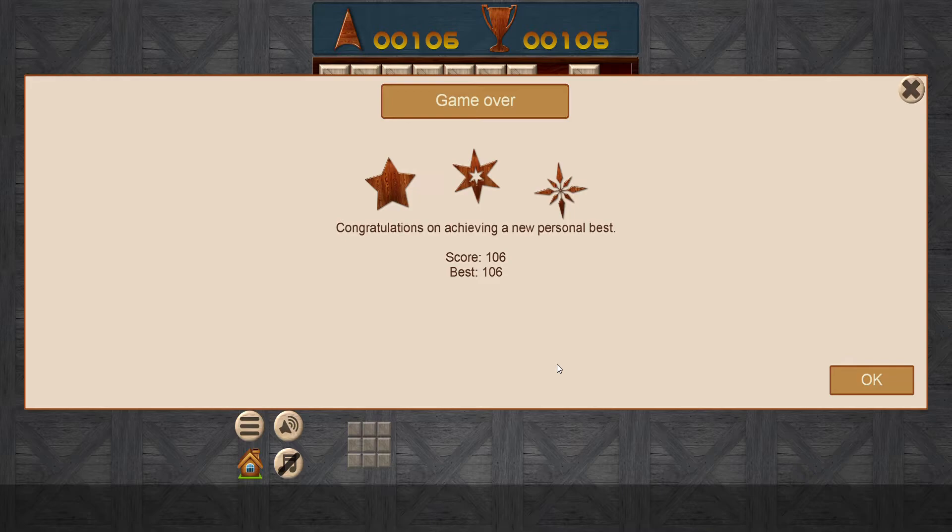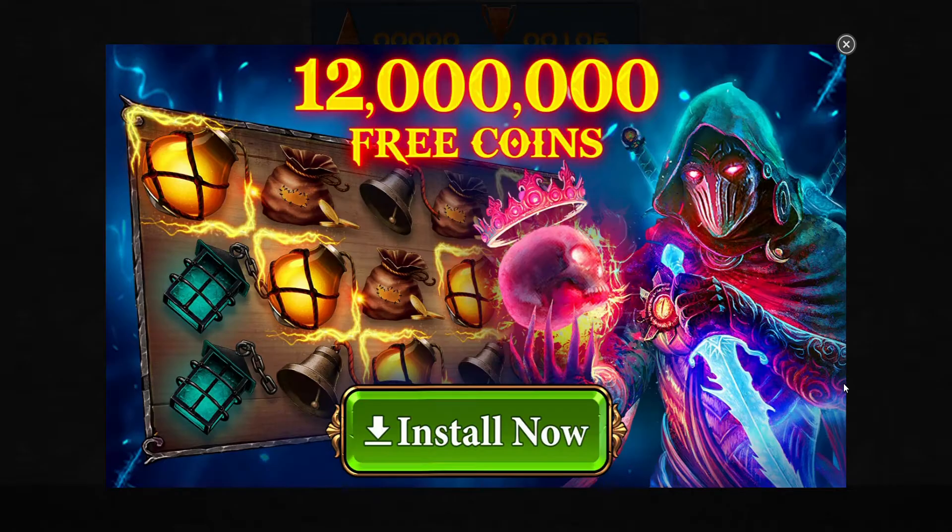I need to make sure that I get some points before I fill the board. Yes! I've done it! I got a new score — 106! I can't remember what I did last time, but there we are, I got a new record. I got 106 — that is really good. That's been my highest score on the game so far. Oh, that's been brilliant. So congratulations, I've achieved a personal best with three stars, score 106, best 106. So we've got a score on the board, which is good. I'm going to do that again and try to reach that score.